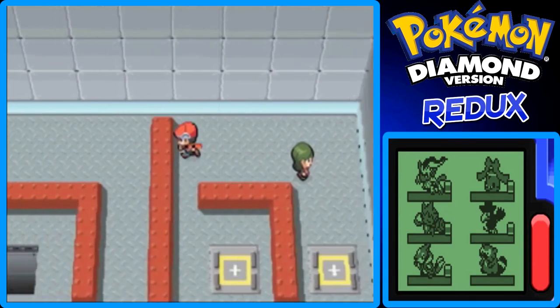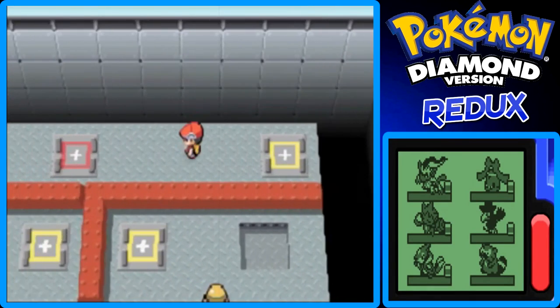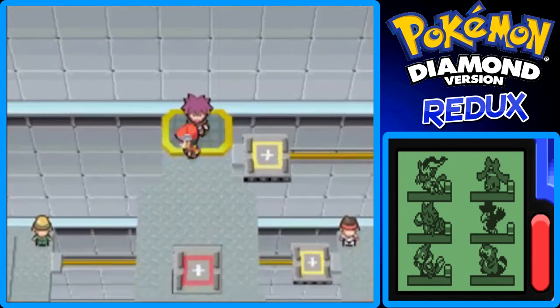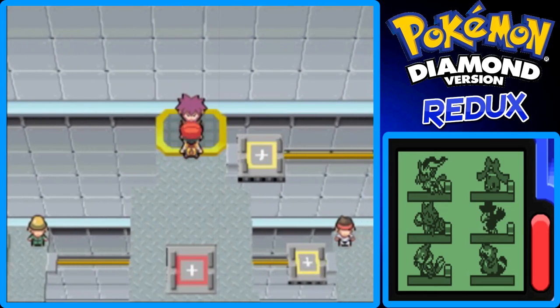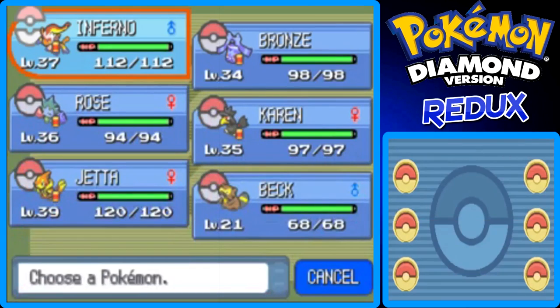In that last battle, Inferno got to level 37, which is really nice. Then go down here and this red panel will bring you all the way to the top where the gym leader is. Here is Byron. You won't let me stand next to you? There's not enough space on the gym leader platform? Dang it.